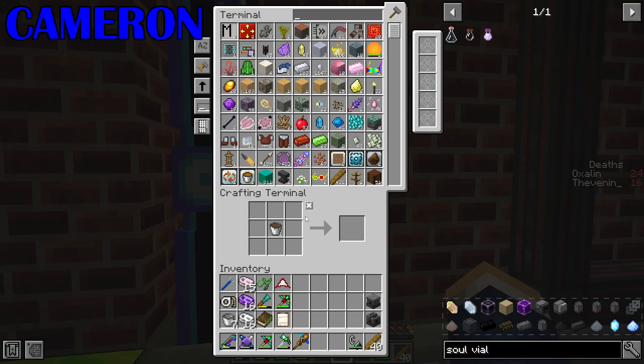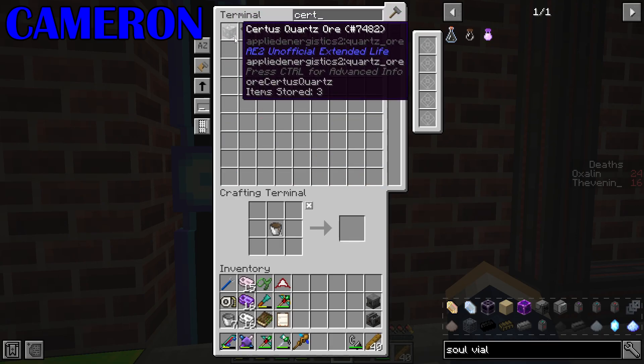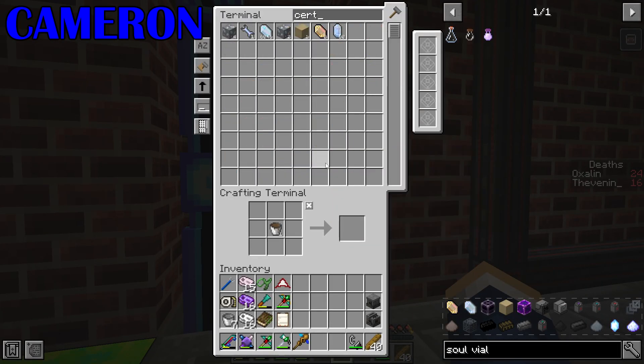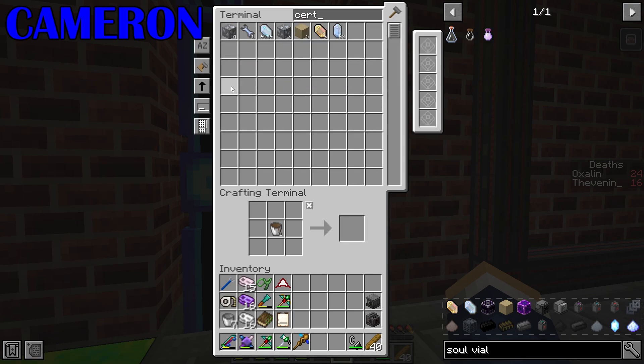I'll turn the excavators on and we'll see what happens. Instantly two Surtis cores or three - well, there you go. Four. They should be being automatically deprocessed as well. Well, they're not. Well, they should be. Possibly something else got to the processing first. Well, I need it to make eight - so the moment eight Surtis cores all exist, assuming it's a one-to-one, I can turn the excavators off again.